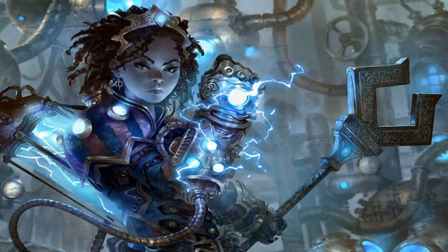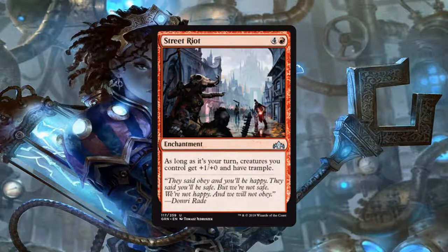Then we have Street Riot, an enchantment for 4 generic and 1 red mana. As long as it's your turn, creatures you control get +1/+0 and have trample. Red tends to come out of the gate swinging early, but it can lose its steam once opponents have blockers out. This card helps us get around that by pumping our team and giving everyone trample so we can come out of the gates quick in the early game, deal a bunch of damage, and then once they do have blockers out, hopefully trickle over the last little bit of damage we need.